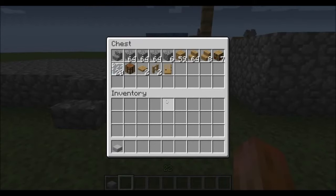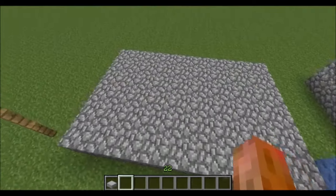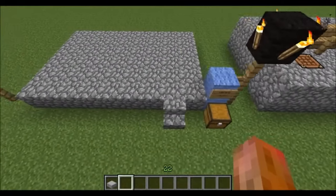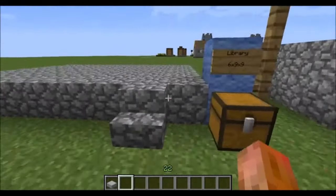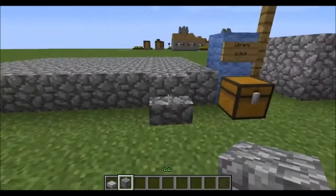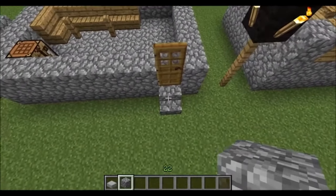First things first, get yourself some cobblestone and mark out a six by nine area — the nine being where the door is going to be. Note that the six by nine footprint doesn't include the steps, because if this was sunk into the ground you wouldn't need them. Next level, pop your door in.